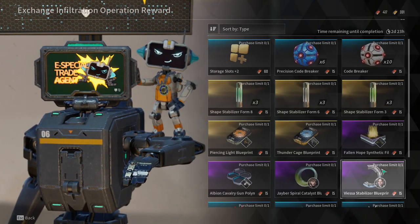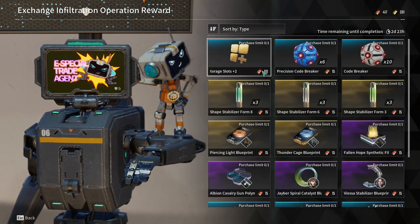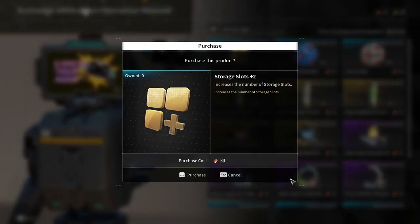This is ETA Zero's 6th week. These are the available items in the Infiltration Operation Rewards.